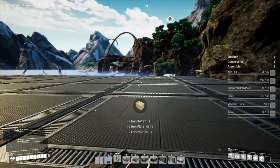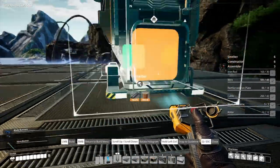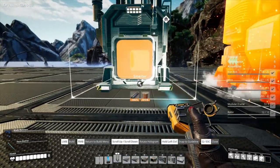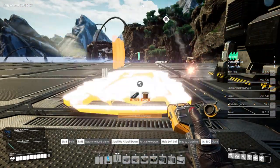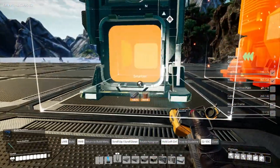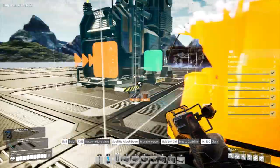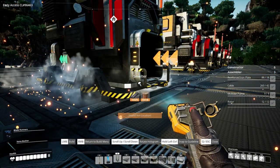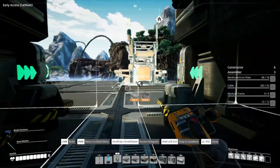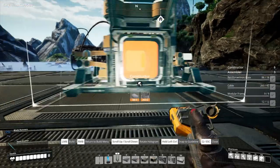Our first smelter is going to go right here. I had that there because I knew I had to count a certain amount in. I'm going to go smelter right next to it as well, then one gap, then smelter, smelter, smelter, smelter. There we go. And then we want to have our constructors straight behind, which are a bit wider than our smelters.